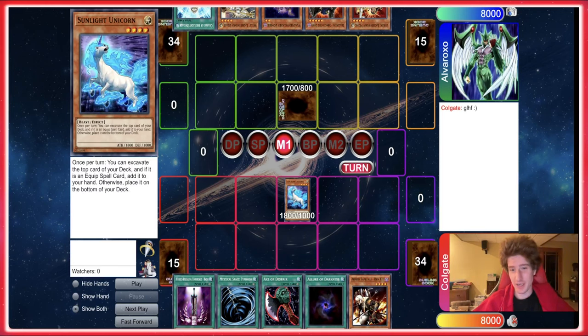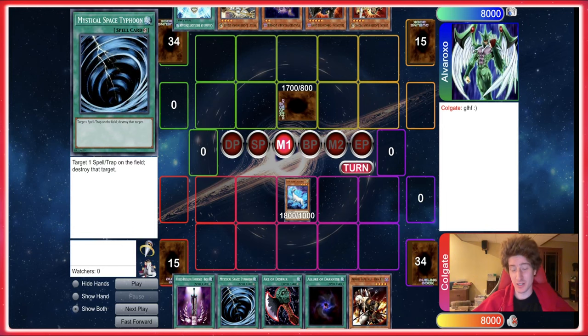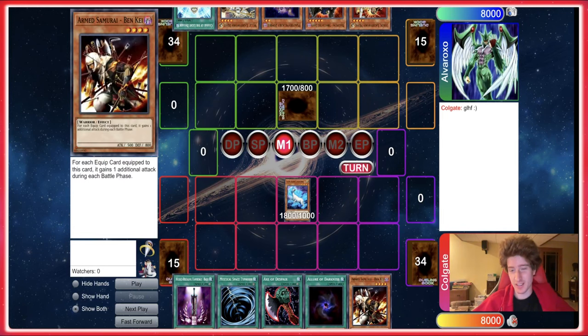We've got Colgate here piloting an Armed Samurai Ben K OTK deck. If you're not familiar, it's kind of like an old-school thing where Ben K has this effect where it can attack a bunch of times, so you equip like three or four things to this dude, it gets really huge, and then it can just attack for like 15,000 damage or something. That's the idea — it's just a matter of getting that set up.